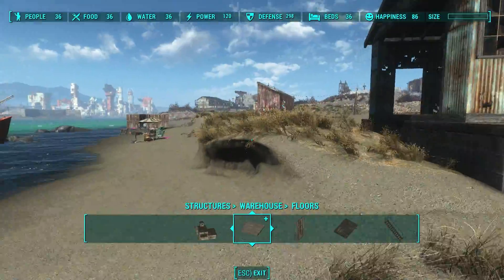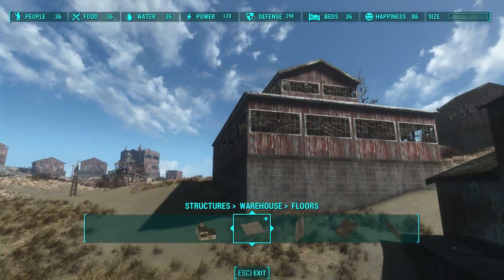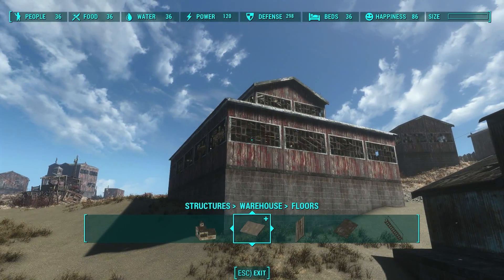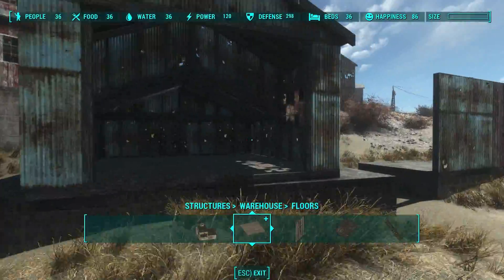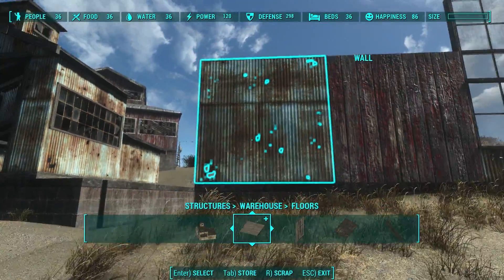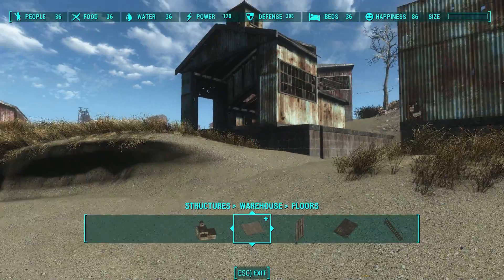I really appreciate that, because I don't want to build a big red barn for every single building. Some of these buildings worked great as barns, like that one, because I actually have Brahmin in there. But some of them would have been nice to be shacks, like that one, which is just a bathroom. I welcome the new texture changes — it makes things much more versatile. But because it's so similar to Far Harbor, there's no need to go through every single piece.